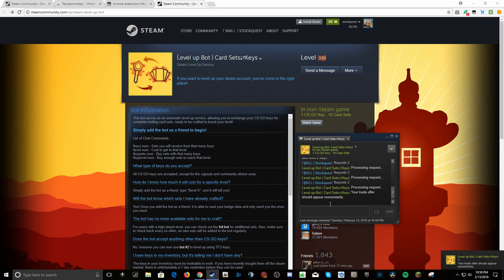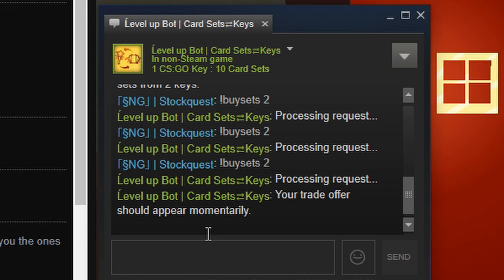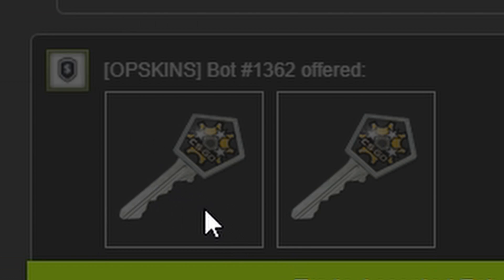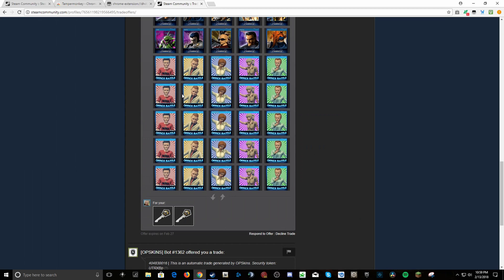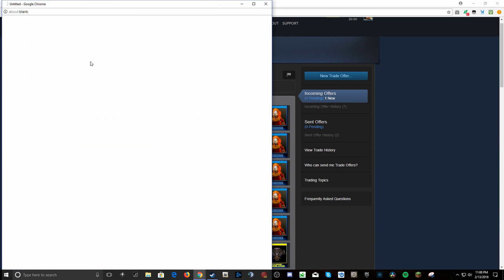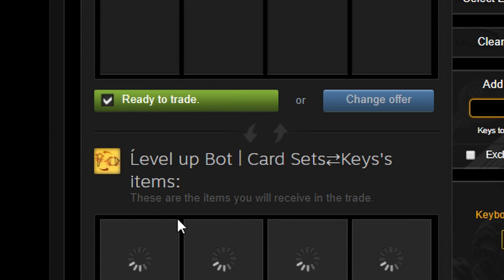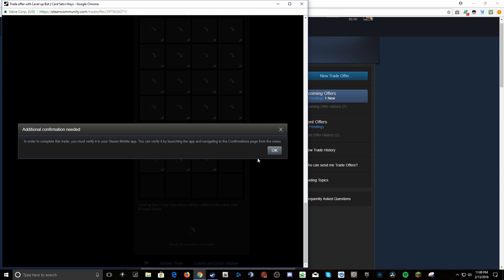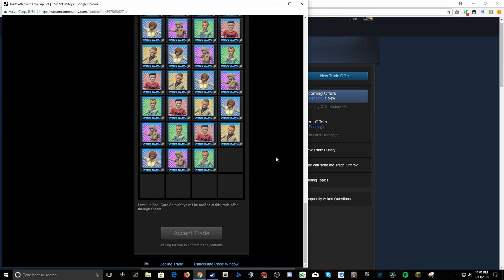One eternity later — okay, so finally my trade offer will appear. We have one new trade notification. With those two keys, I got all of these sets. I got 20 sets. Let's go ahead and accept this. Once we confirm — ready to trade, accept trade — I will need to go on my mobile authenticator. One second. I just got the confirmation, finally.